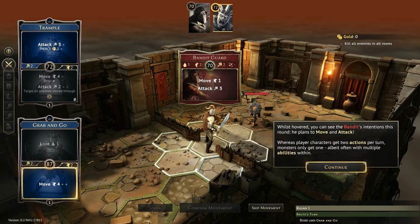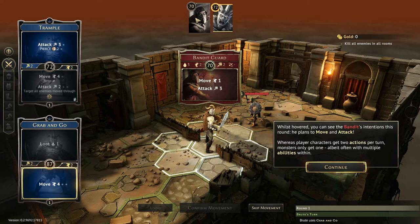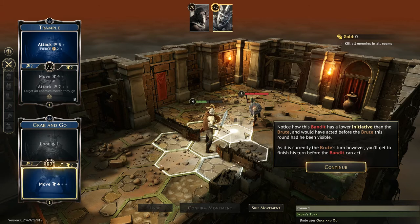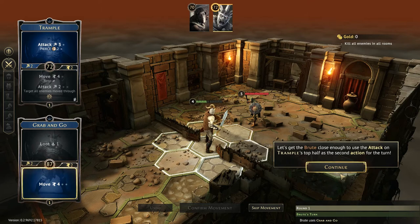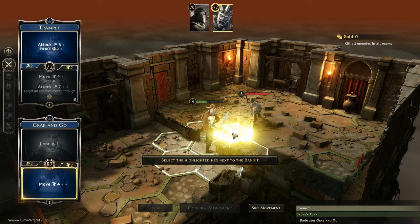He intends to move and attack. Monsters only get one action, but it counts as one action where they sometimes get to do multiple things — so it's kind of a bit of a cheat. Because the bandit wasn't visible, he doesn't get to use his lower initiative, so we get to finish our turn before the Bandit can act, which is good. Let's get him close enough to use the attack. We have one more movement point left on our movement — we only moved three spaces before the door — so we'll move right up here. And now that card is discarded.